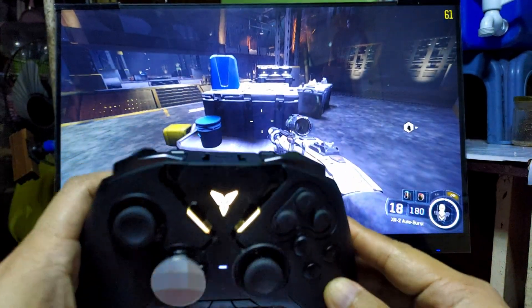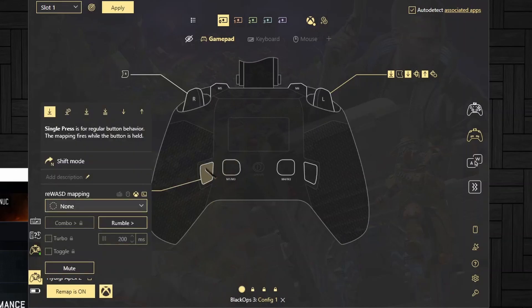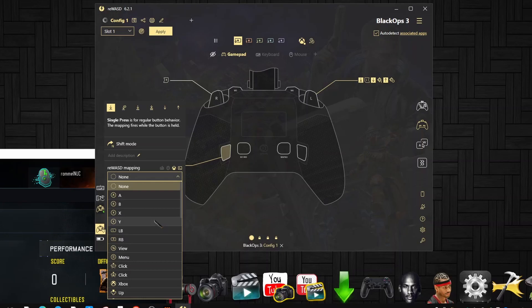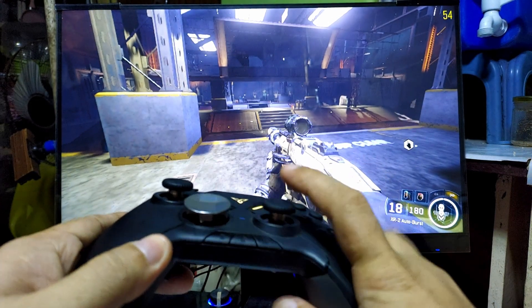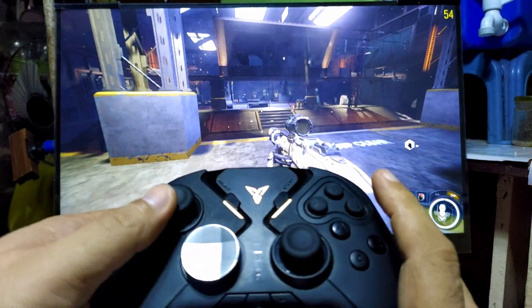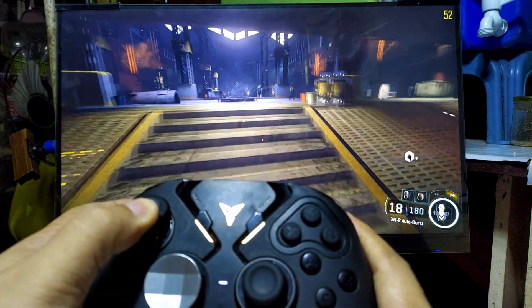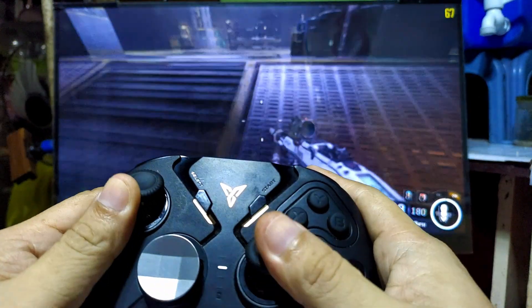I'll also be using the M1 button, which I'll make a gyroscope toggle on and off. Click this button first, then go to the gyro section and you can toggle gyro on and off. Save it. Click this for melee attack, and press the run button to sprint.